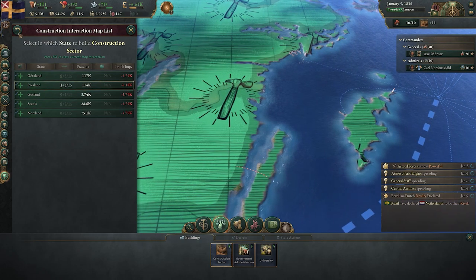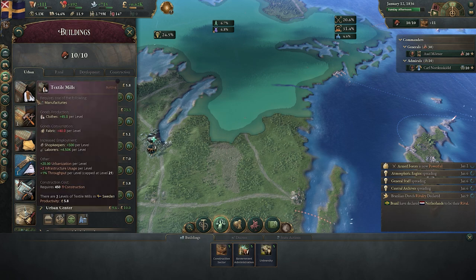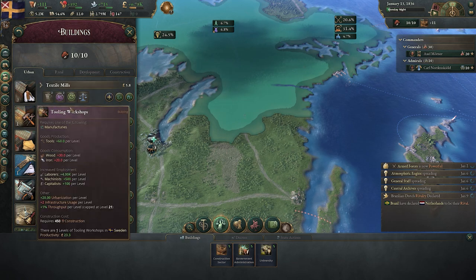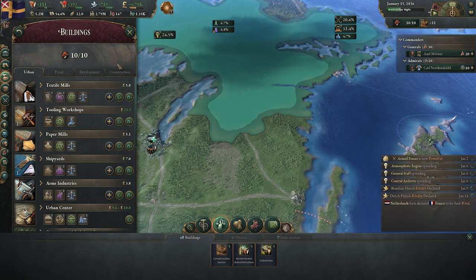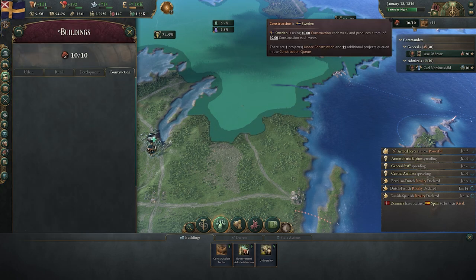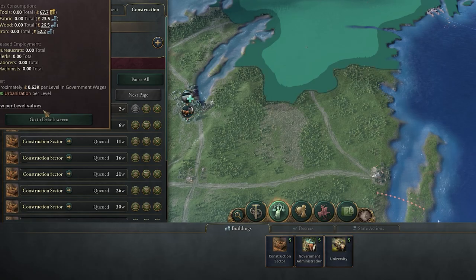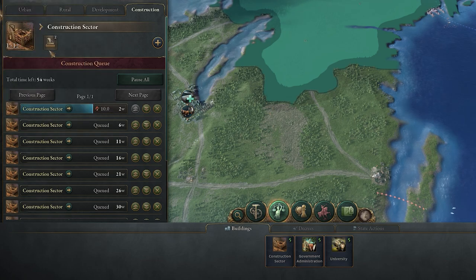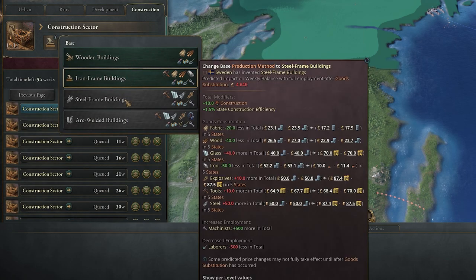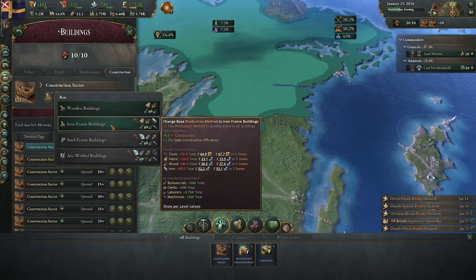By the time they all get established and then I start to shift them through to actually working on constructing other things — buildings, textile mills, tooling workshops — it's going to start to put a really significant strain on the economy. The other thing to consider is: can you support your construction sector? Because as soon as these sectors start to gear up, they're going to start to use the resources they require: tools, fabric, wood, and iron. Or at a more basic level, just the fabric and the wood. It depends on their operating level — the further up you move, the more resources you'll be using. In this case I'm using iron frame buildings, so it's going to put a huge strain on all of these resources.